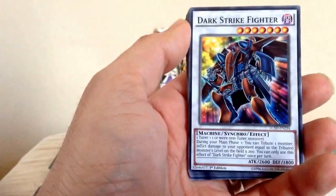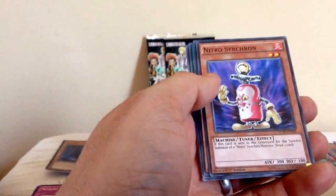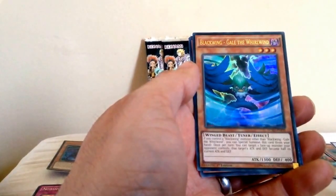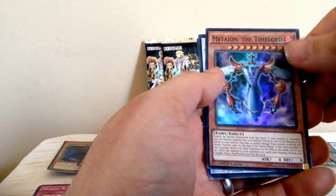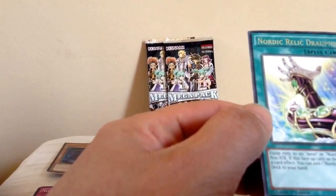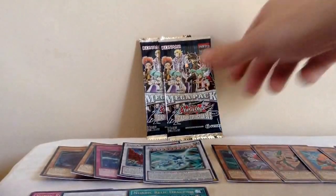I used to play Dark Strike Fighter on my Yu-Gi-Oh game. We have Dark Strike Fighter, Nitro Synchron, Evil Thorn, Fortissimo the Mobile Fortress, another Blackwing — that is Abralos the Mega Quake — Blackwing Gale the Whirlwind, Mitteon the Time Lord — I'll have to read that a bit better because it looks quite good. Crimson Blader — look at that! And Nordic Relic Draupnir. Really impressed with these booster packs.